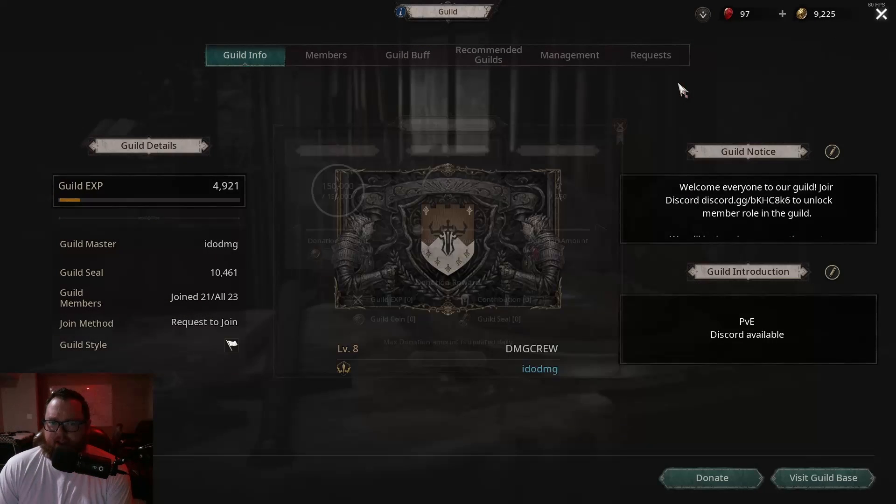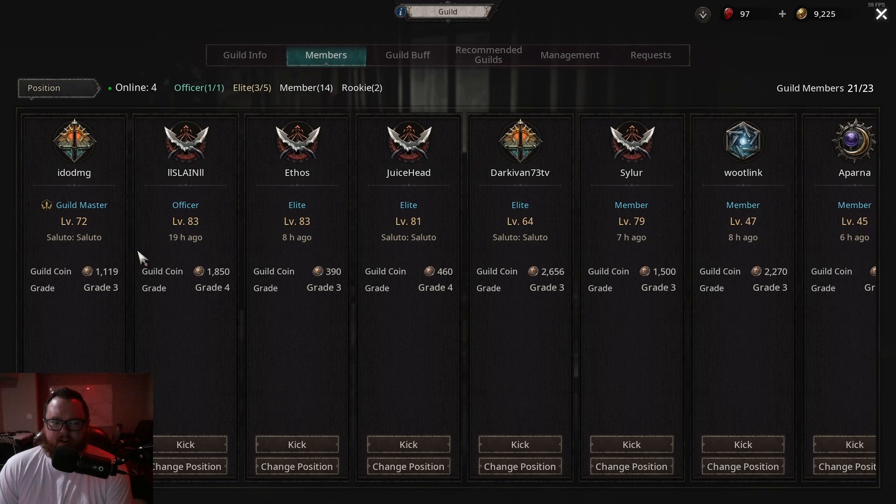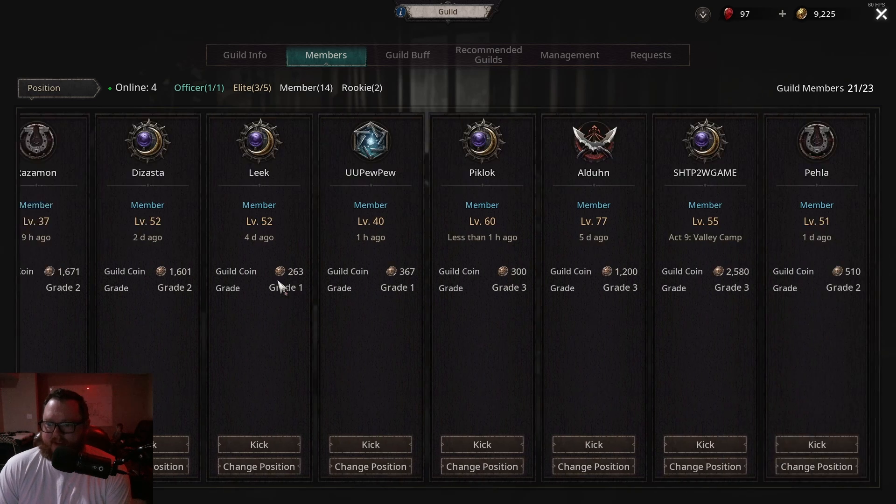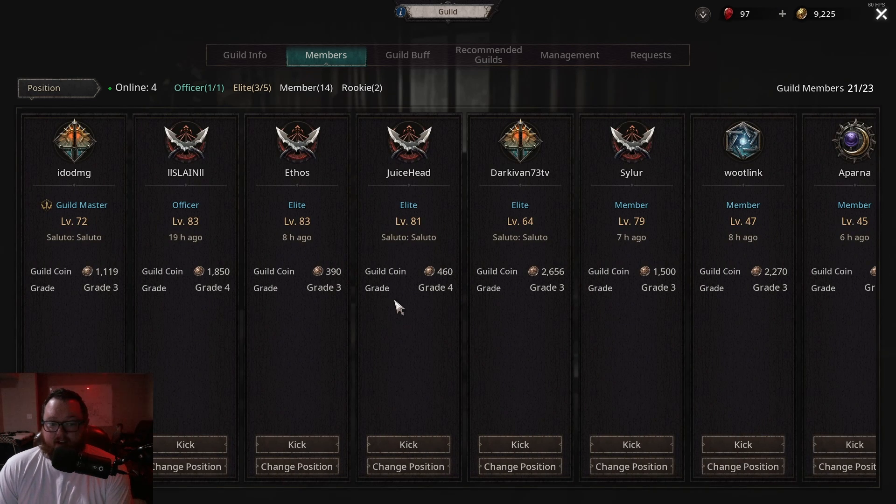As your grade increases, so does your donation cap. The way you increase your grade is by donating — you start at grade one and work your way up. I don't think anyone's at the cap yet, but we've got a couple of grade fours in our guild, so thank you guys for helping level the guild so much.